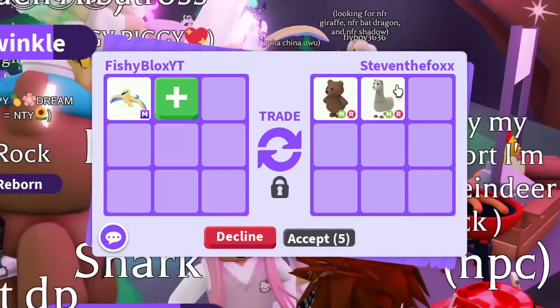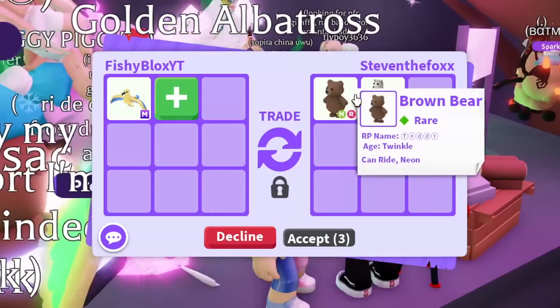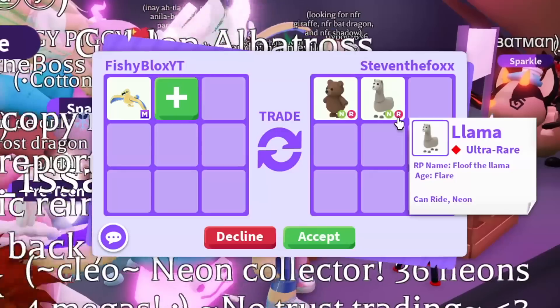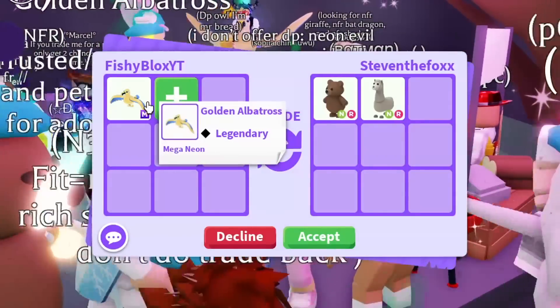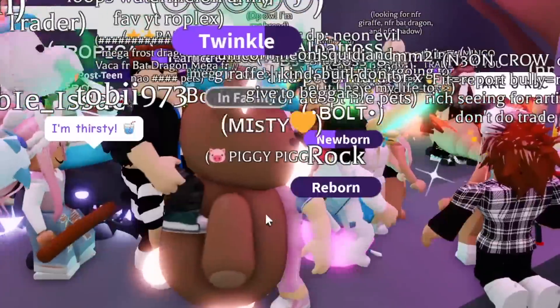Alright, so we have the first offer. We have Steven the Fox and they put a neon ride brown bear and a neon ride llama - pretty good offer for the first one. I feel like I'm gonna get some really good offers for this. It looks amazing and I can't wait to get the mega diamond one.